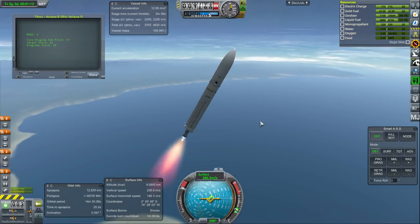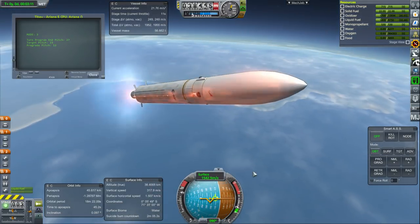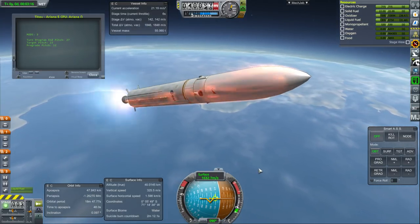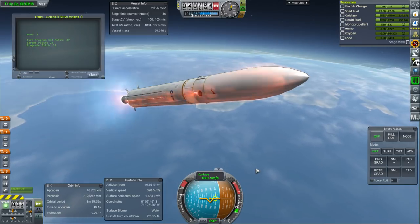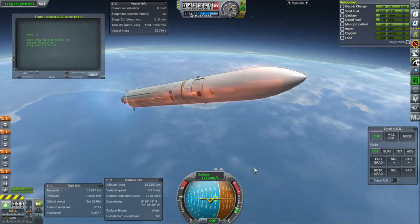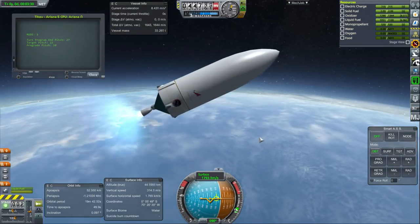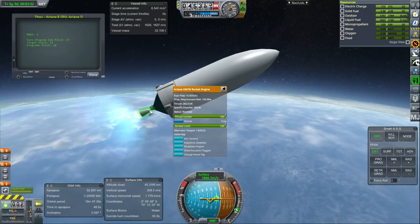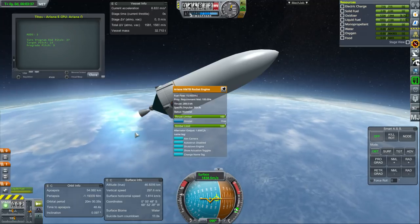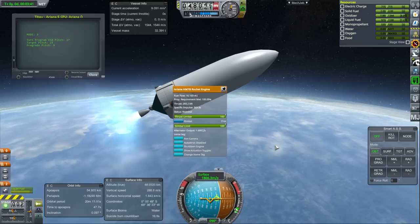We continue on to orbit with the main engine, the Vulcain. We've got some flame effects as the first stage engine is about to run out. Not really high G-forces. And the second engine takes over — it's got a fairly decent thrust: 280 kilonewtons, more than the real Ariane 5 upper stage engine has actually. I'm not too sure why it's configured like that, but it's handy.